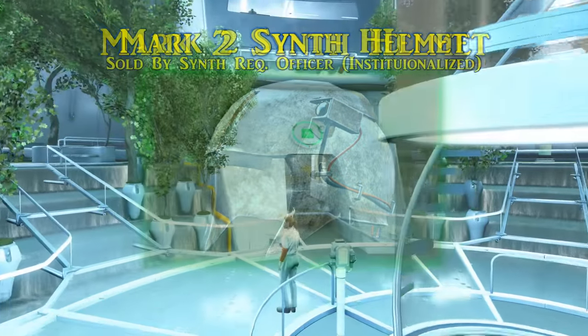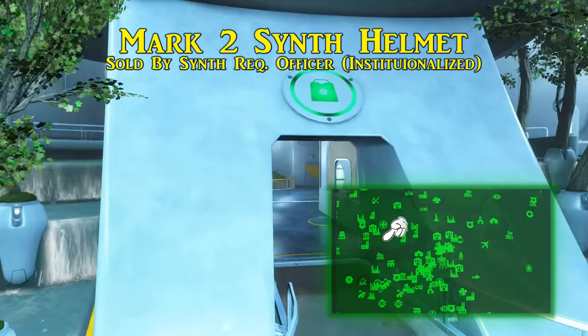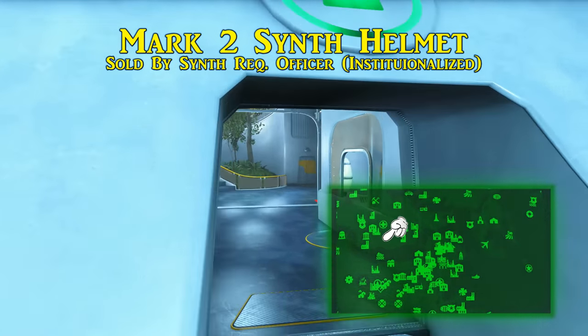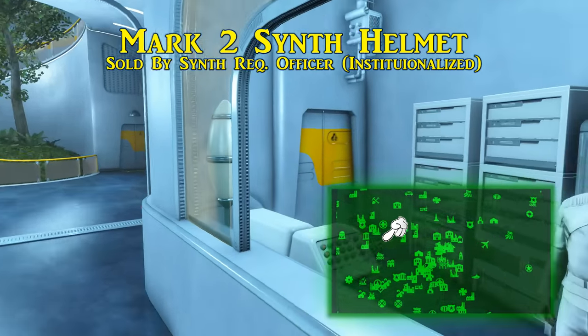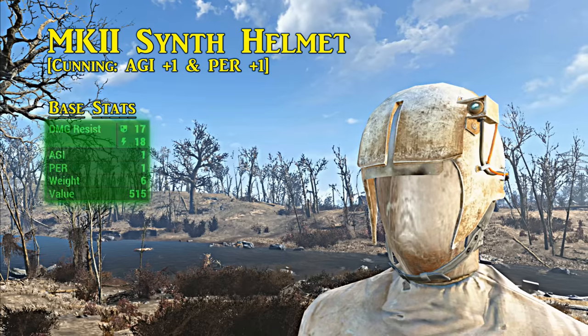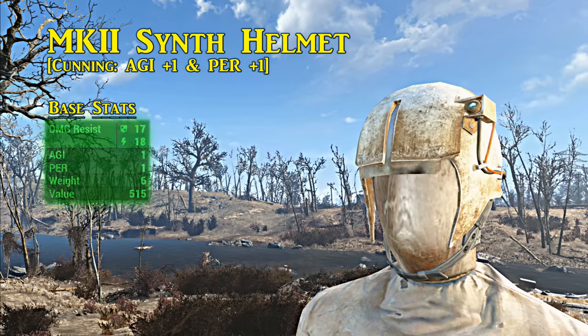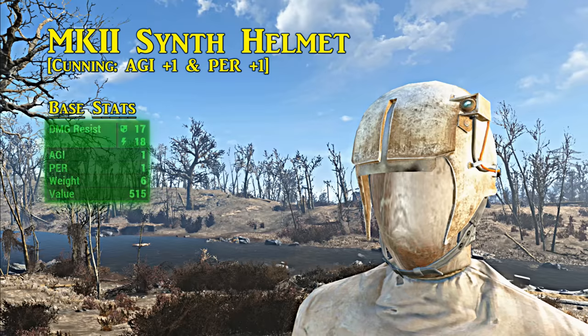The Mark II Synth helmet is easy to gloss over but available as soon as you enter the Institute — it can be purchased from the Synth Requisitions Officer for around 700 caps. It's supposed to come with the nano filament material upgrade, giving damage resistances of 17 ballistic and 18 energy. It also includes the Cunning legendary effect, granting plus one to agility and perception, and since it's legendary, its defense values receive an automatic bonus of two.